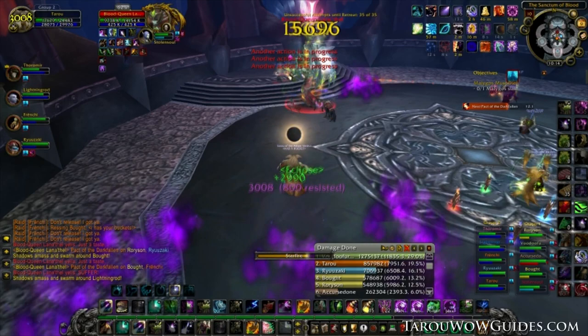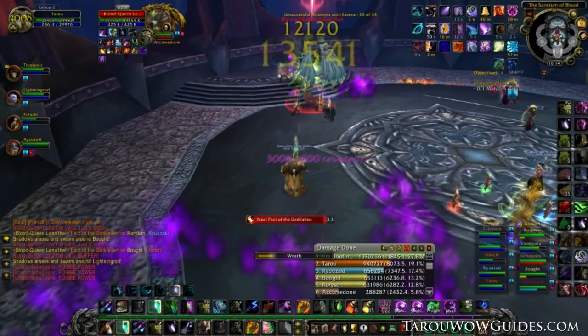Second is Swarming Shadows, which lays shadow flames at the feet of the target. Simply run to the outskirts to reduce damage and leave the middle open. Rogues can cloak out of it.